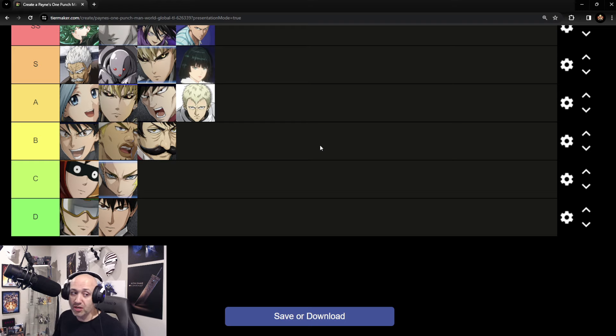Starting with the bottom of the list: D and C stays the same. Movement is still D after the glitch. Saitama looking for a job is still D. Smile Man — you can make an argument for him to be a low-tier B, but I still think C is not bad for him. Stinger is still really good for composure break.